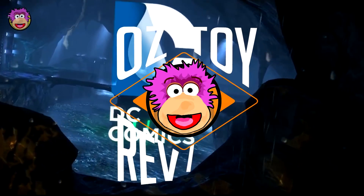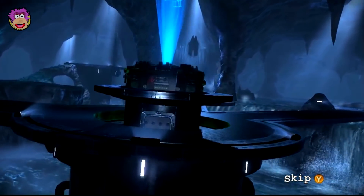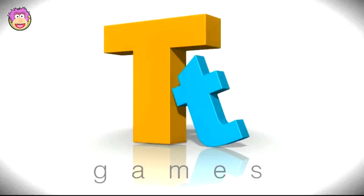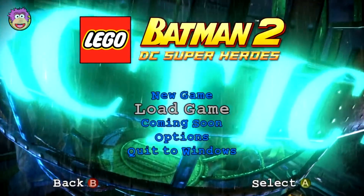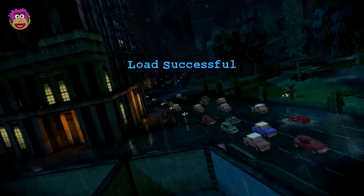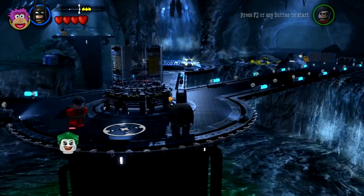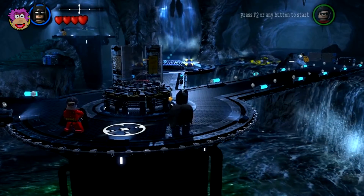Hello and welcome to Oz Toy Reviews. It's Oz here and today we're doing part four of the Lego Batman 2 DC Super Heroes game review. We'll play through part four, which is called Arkham Assignment, and there's a fight with Scarecrow at the end, which is going to be awesome. At the end I'll give you an update on the upcoming Lego Marvel Super Heroes 2 game — which characters have been announced, what the gameplay is going to be like, and some of the cool things happening. Stay tuned for that. Now let's get started.